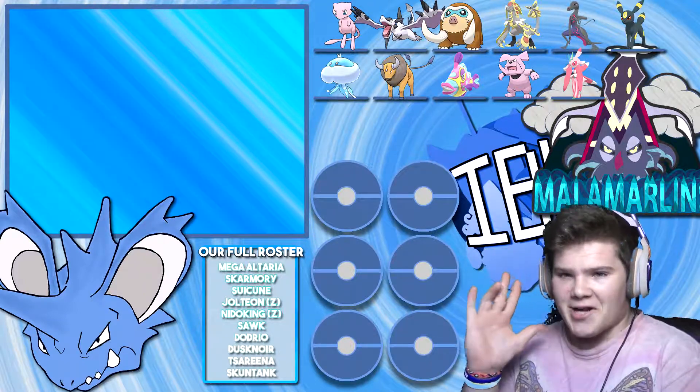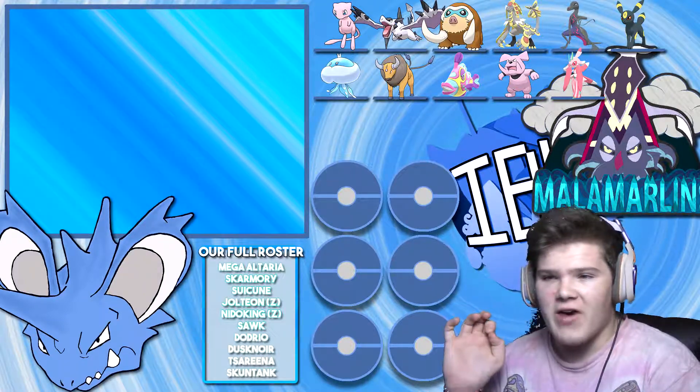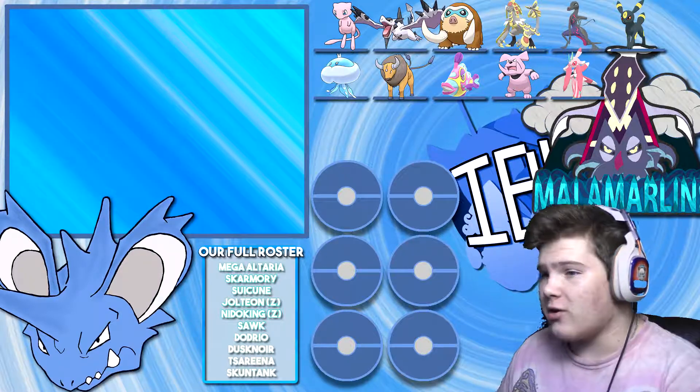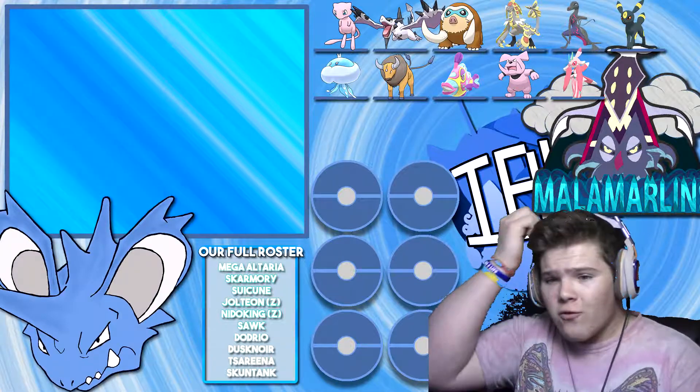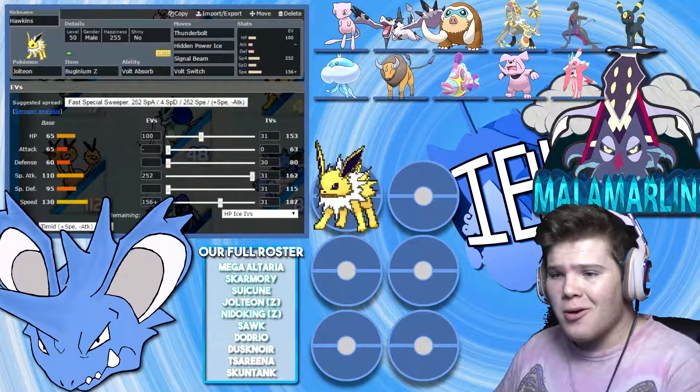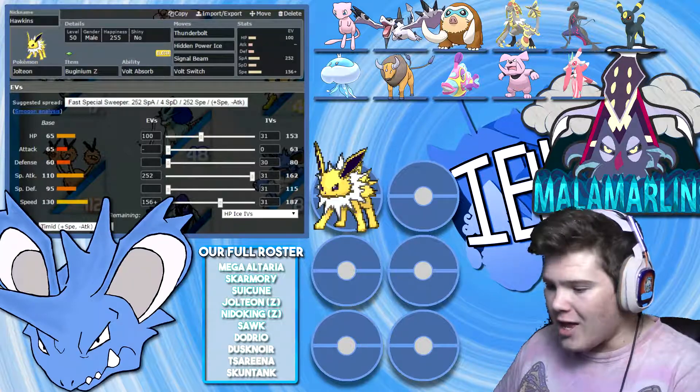Right off the bat, Mega Aerodactyl is a huge issue just because of how fast it is. I don't have something that directly counters Mega Aerodactyl, so let's get underway with the team. First up, we have Hawkins the Jolteon holding Buginium-Z with Volt Absorb, Thunderbolt, Hidden Power Ice, Signal Beam, and Volt Switch.